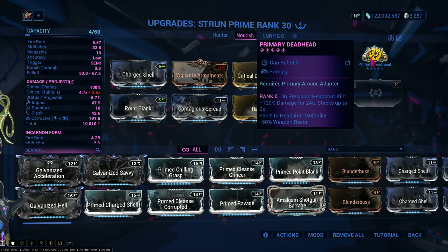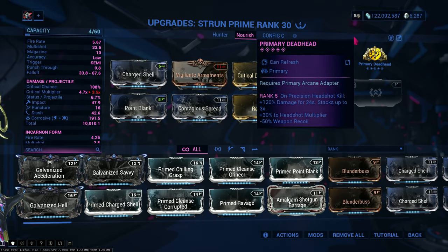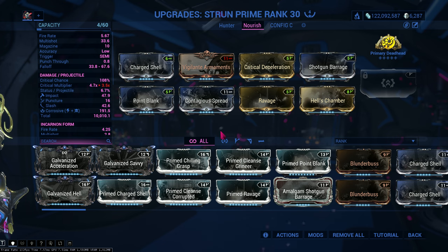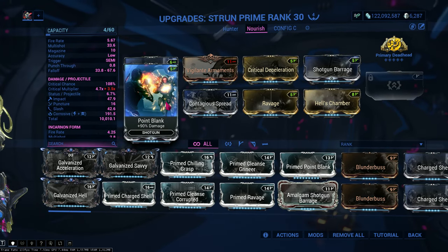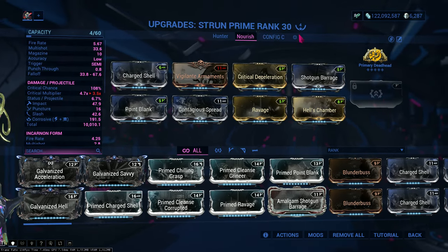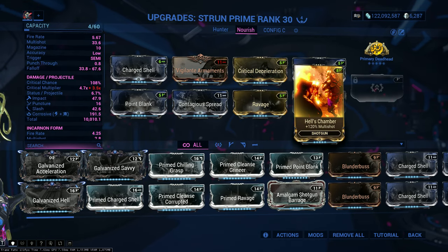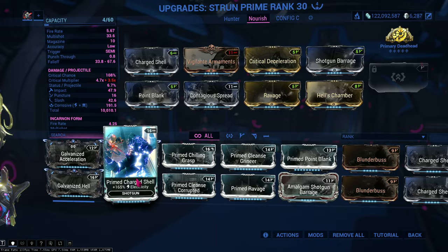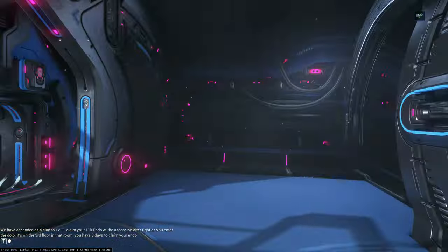So this is the build. Primary Deadhead for damage, which also gives me plus 30% headshot multiplier and weapon recoil if you care about that. I'm doing corrosive — Charge Shell and Contagious Spread. This build is just heavy-hitting up-front damage. Point Blank for more up-front damage, crit chance of course, fire rate to negate the fire rate decrease from Critical Deceleration, Hells Chamber for multishot, Vigilante Armaments for more multishot, and Ravage for more crit damage. You can use prime mods of course, but I'm making this as beginner-friendly as possible.